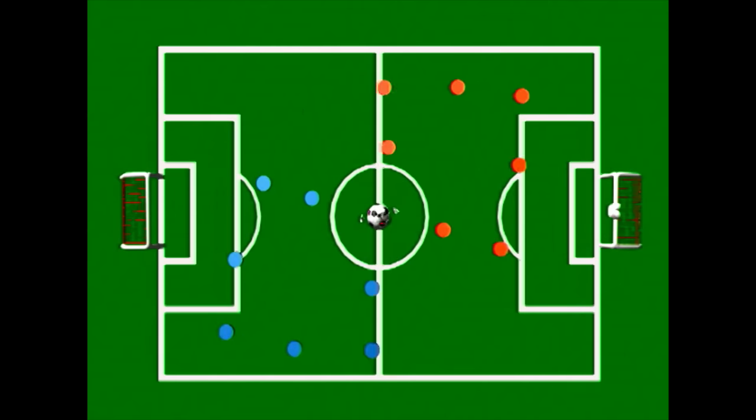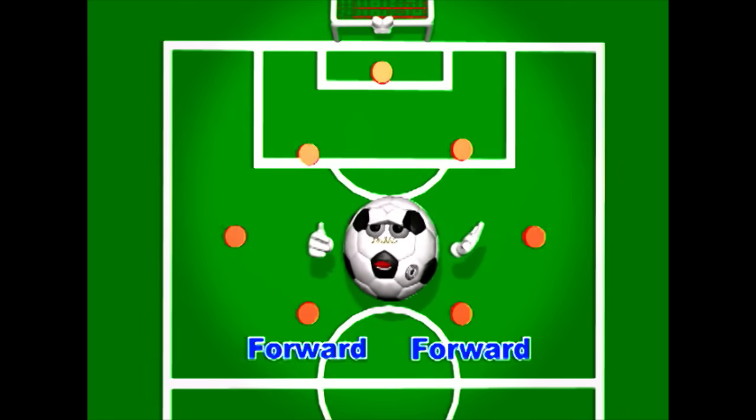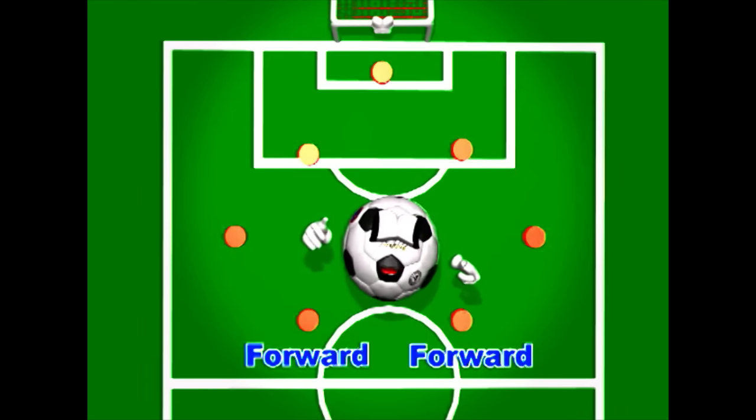At the beginning of a game, after a goal is made, and after halftime, each team must line up on their side of the field. The forward, sometimes called the striker, will move to the other team's side of the field once the ball's kicked off.